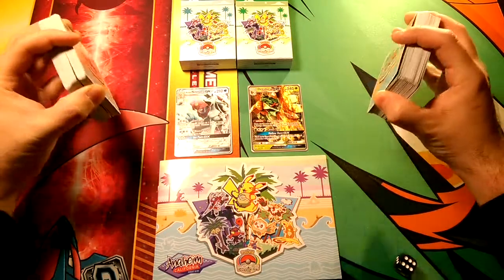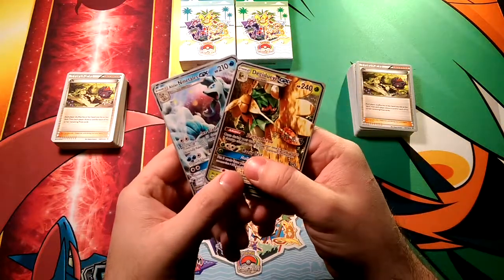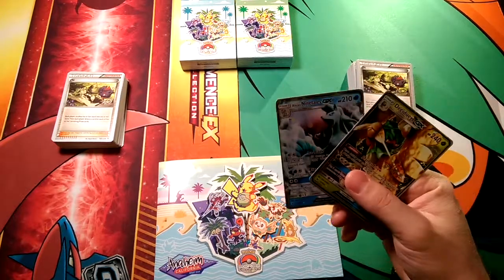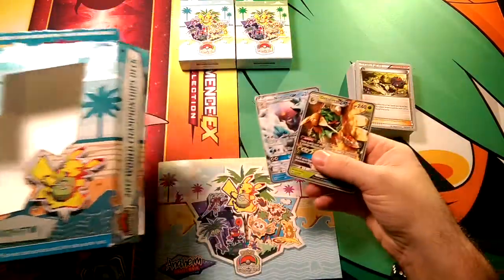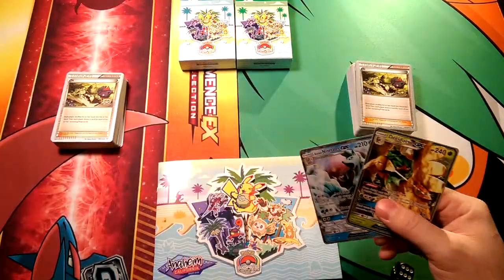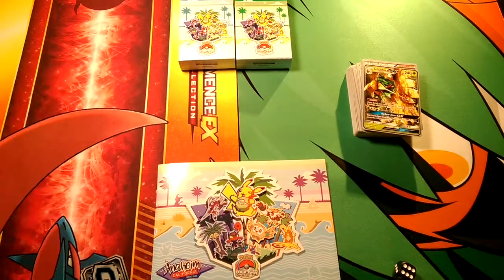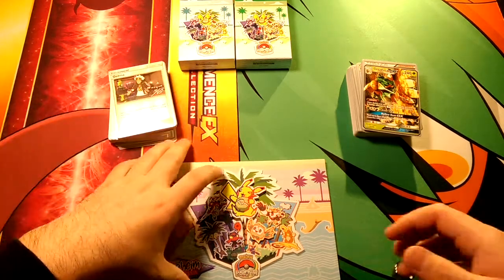Today we are gonna have a little battle here: Alolan Ninetales versus Decidueye. It is the world champion deck — Ice Path for the Win versus Samurai Sniper. These two were in two different divisions. The Decidueye deck was in the Juniors division; it lost to the champion who was playing Gardevoir. Alolan Ninetales was in the Senior division and it won the Senior division — I can double check that using this book here.